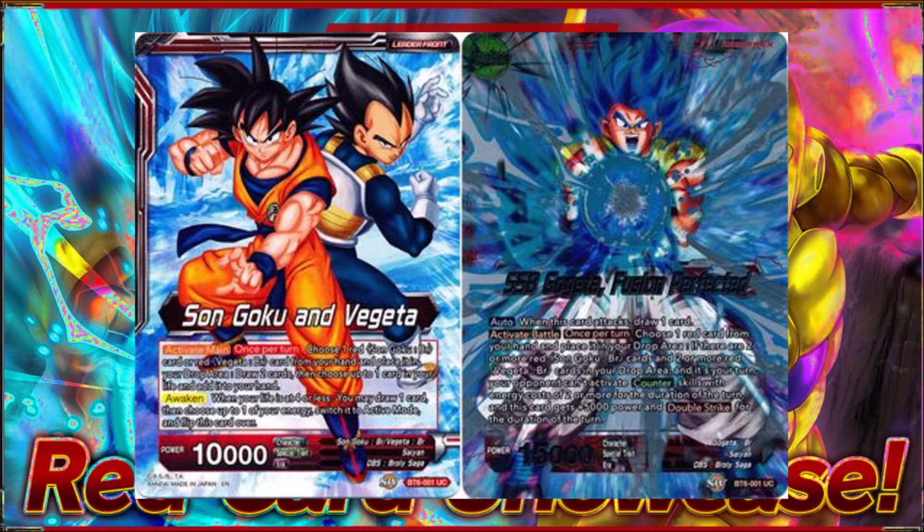On the awakened side, you choose a card in your hand and place it in your drop area. If you had two or more Goku and Vegeta in your drop area, your opponent couldn't activate counter skills costing two or more for the duration of the turn. That really didn't matter too much at Set 6's release. However, now with Set 7 and all these counter plays — both extra cards and battle cards — this Gogeta leader is phenomenal. His ability actually matters, and it almost seems like they gave us this leader in preparation for Set 7.